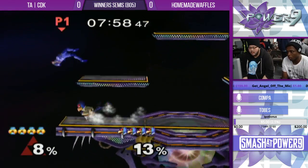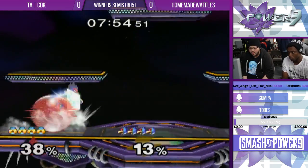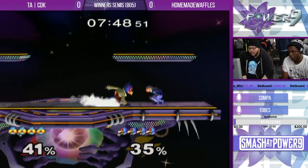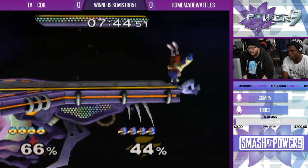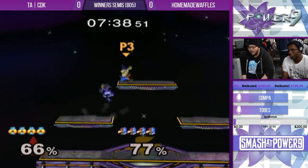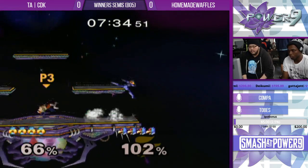Alright, Battlefield — just a pretty obvious stage selection. Young Waf got him at the ledge. Nair to shield — Sheik's Nair to shield is so good. It looks so cool, sticking that foot out. It's not even like it's a real movement, it's just a foot that comes out. It's like directions — go from A to B. That's where Sheik's Nair is.